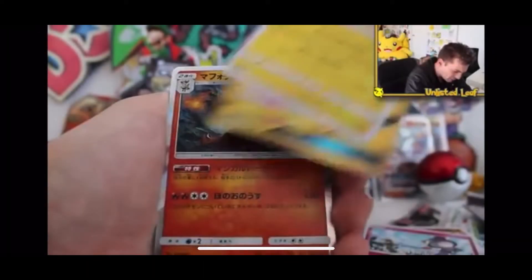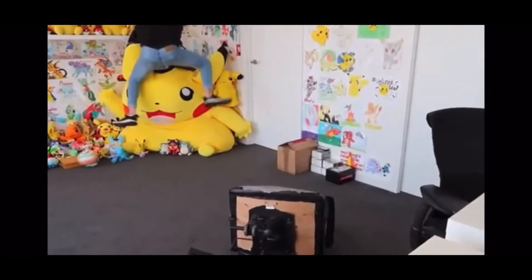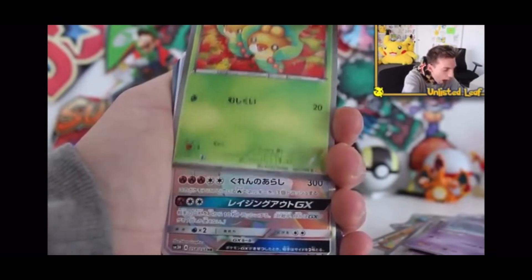Then we got Pachirisu. Oh, what the flip — no way, dude, Pikachu! Then we got a Jard — no way!